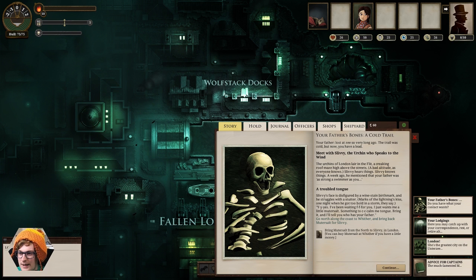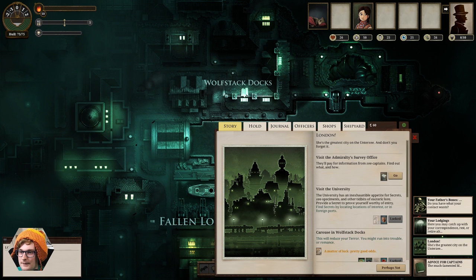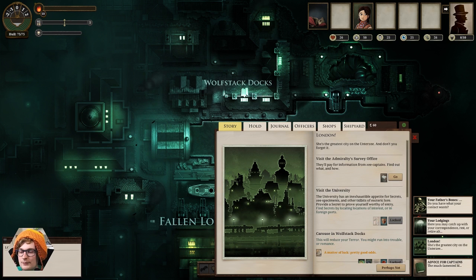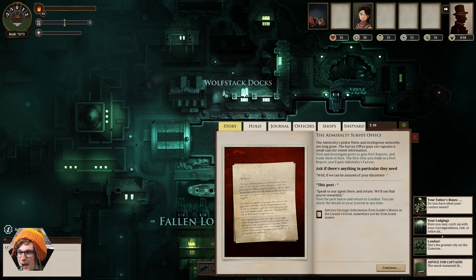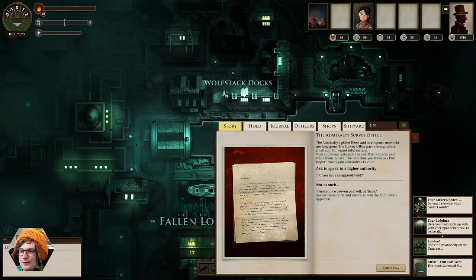Now we're going to need a little bit of money for this. We are fairly skinned at the minute, so we might have to pick up some quests first just to earn a little bit of money. There are a few general quests you can get to earn a little bit of cash as you go. The Admiralty's survey office — when you discover a new island, they'll buy the maps from you. They've particularly asked for Gator's Mourne in the Corsair's Forest, somewhere not far from home waters.